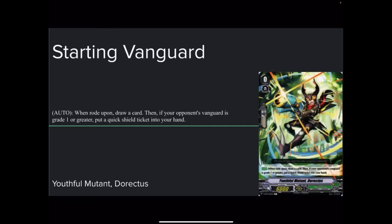First up, the starter: Youthful Mutant Dorticus. 6k base, 10k shield. Auto: when rode upon, draw a card. And then if your opponent's vanguard is grade one or greater, put a quick shield ticket into your hand. The quick shield is a 5k shield, and you get to draw a card — it's really helpful. The draw helps you top deck.